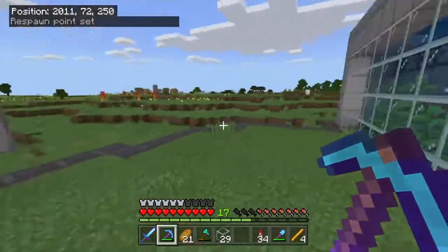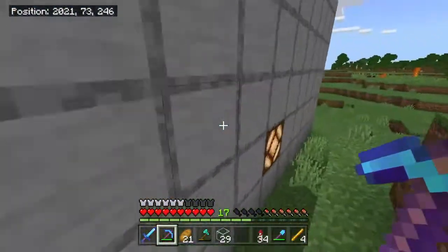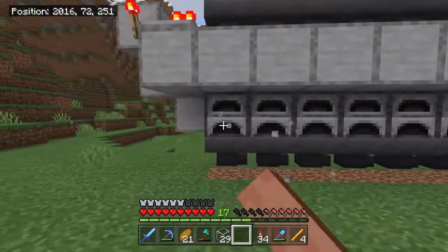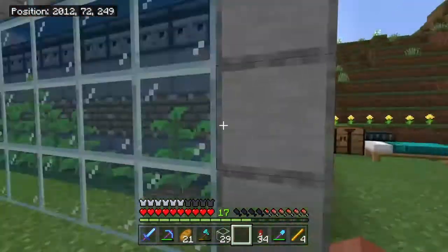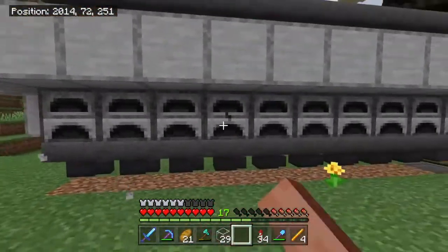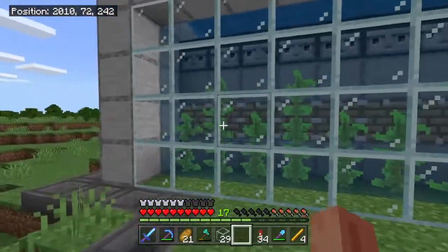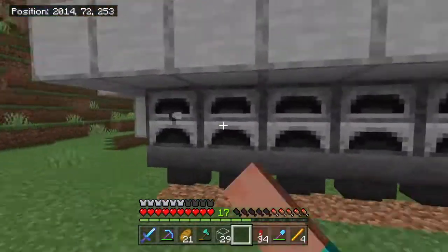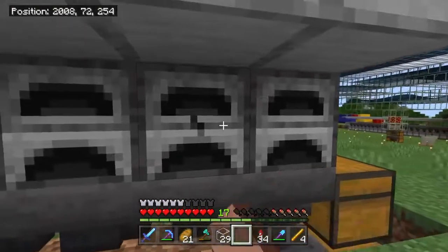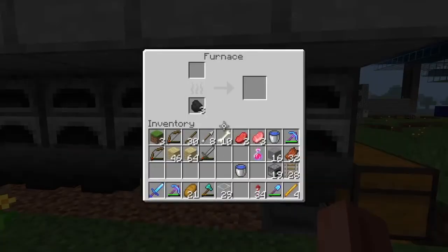All right guys, I finished up the kelp farm. As you can see right here, we've got all the observers. I've got the super smelter over there. If you come around back here, we've got lights so mobs don't spawn inside, we've got all the furnaces already, and I've got fuel inside of them. The kelp is growing, it's doing pretty well. We've got all these furnaces over here — it's a nice little super smelter and it goes through the kelp really nicely.